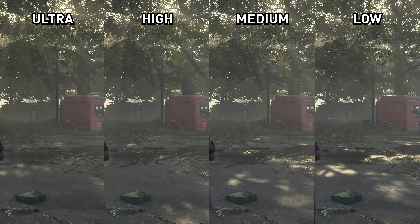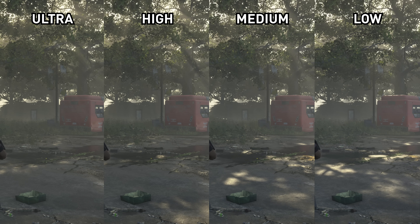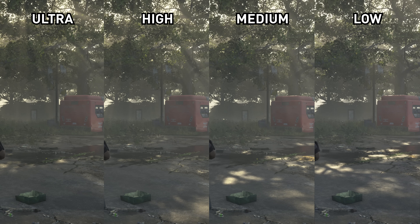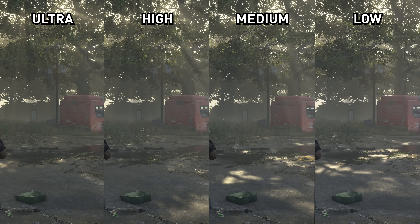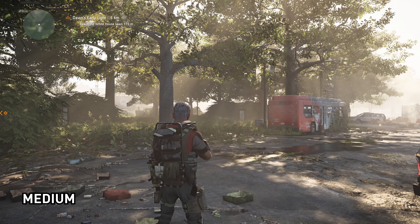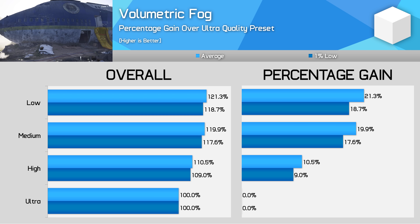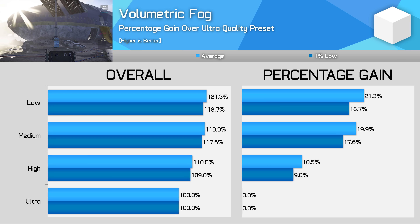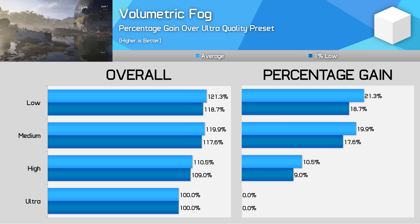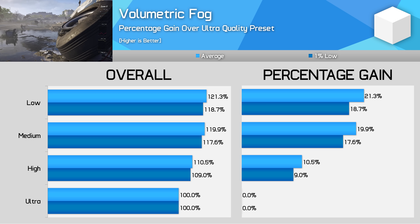Ubisoft does love to use volumetric fog across their game engines — it's been known to cause heavy performance hits in Assassin's Creed and Watch Dogs 2, and it's the same story with The Division 2's Snowdrop engine. You get slightly denser and more realistic fog with Ultra and High modes compared to a more modest implementation with Medium and Low. But the performance hit is huge — dropping from Ultra to High delivers a 10% improvement, and Ultra to Medium is more like 20%. Given Medium level fog still looks good, I'd opt for Medium here. This is the most intensive setting in the game.